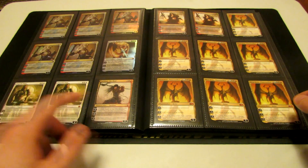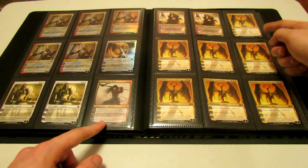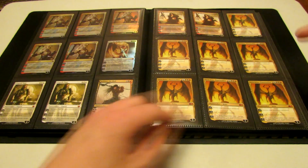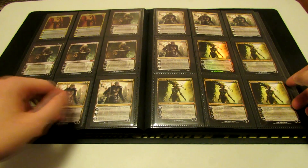One Elspeth Knight-Errant from the Duel Deck, two Elspeth Tirel, Sarkhan the Mad, two Sarkhan Vol. The rest of the page is just Nicol Bolas — one from Conflux, the rest from M13, so seven of them over here. Two Nicol Bolas Planeswalker from the Duel Deck.